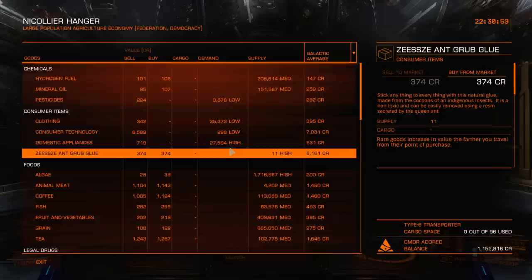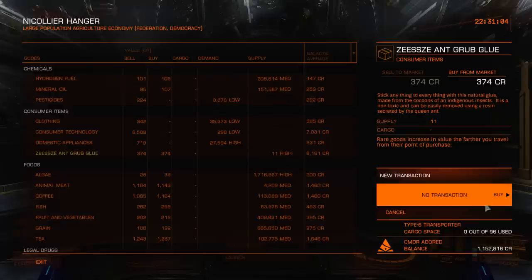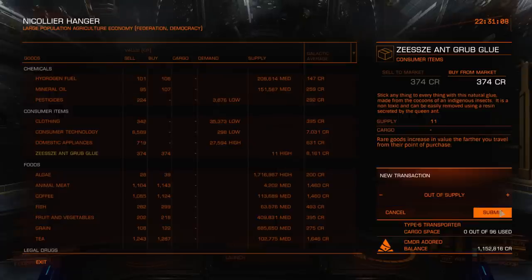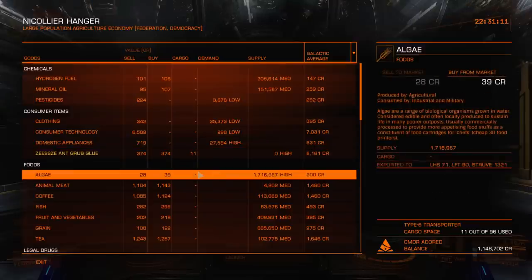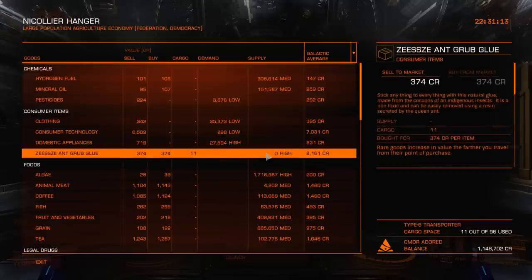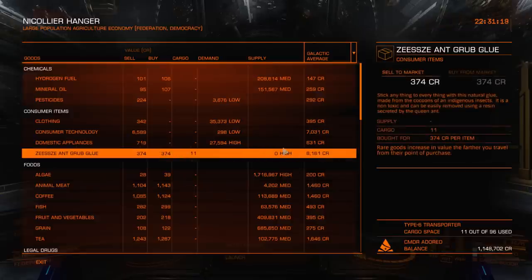I've decided to continue this rare run. I found myself in Zissi and I'm going to buy 11 of these Ant Grub glue. I checked the forum for how to do these rare runs — there may be more supply of these. If you wait, I think it's about 12 minutes, you'll get more. I'm not too bothered about doing that right now, because I'm going to head to another station.